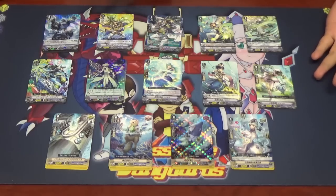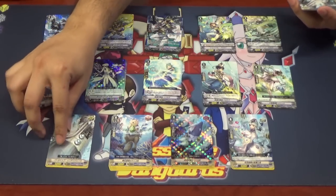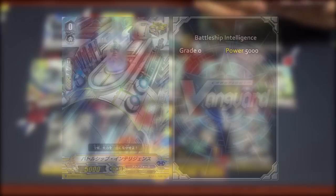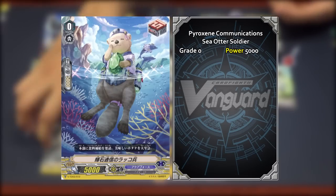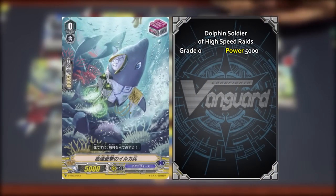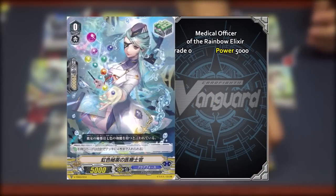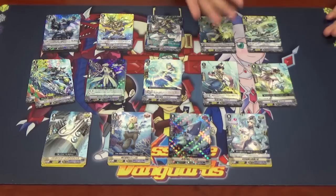We'll go through the triggers first. The critical trigger is Battleship Intelligence. The first draw trigger is Pyroxene Communication Sea Utter Soldier — quite a mouthful, as Arcoforce always has long names. The next one, which has a foil in this set, is Dolphin Soldier of High Speed Rates — and that's actually a front trigger. The last one is the heal trigger: Medical Officer of the Rainbow Elixir, who has the infinity stones.